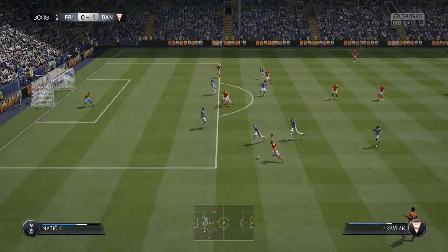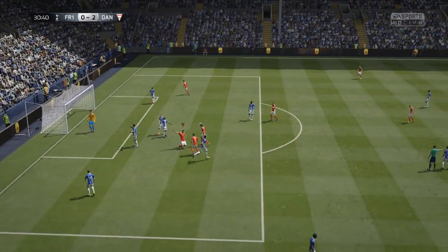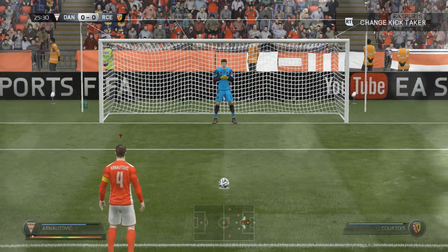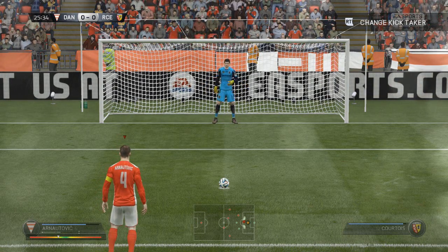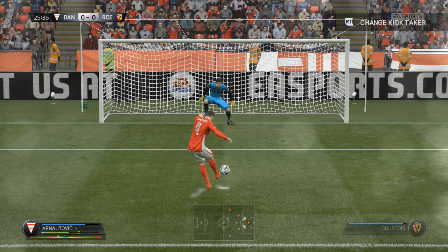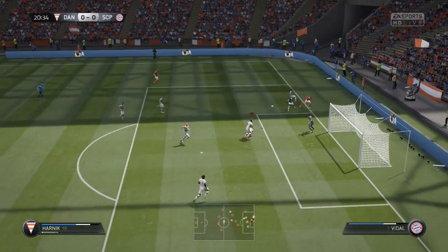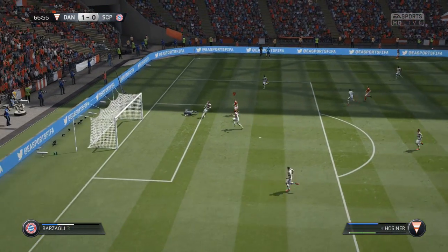Here we have Prodel with a powering header into the roof of the net — was happy with how he played for the side. And there's the Stoke man finishing from a cross, and there's Harnik coming through as well. The midfielders themselves didn't do very much — it was more the front three who got most of the goals. Here's the Stoke forward blasting home right down the middle. To be honest, his finishing should be better — for a 74 finishing he should have better finishing.